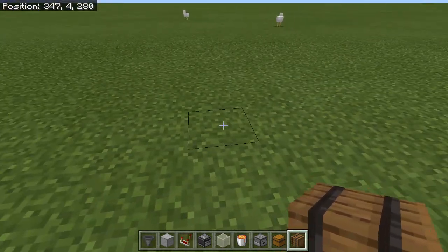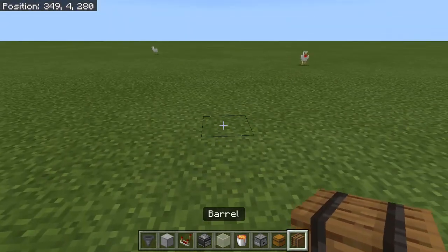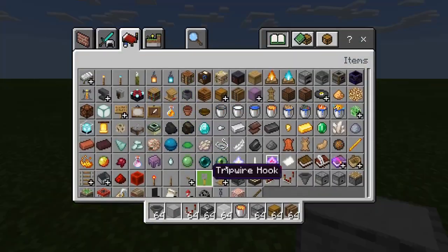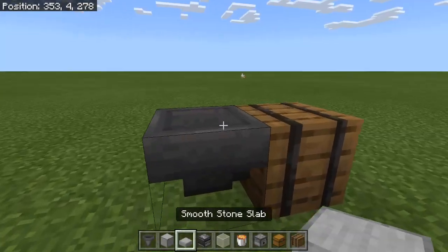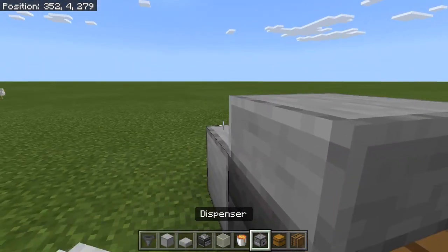To start off, you're going to need to pick what you want to use — a chest or a barrel. I would recommend using a barrel, which makes everything more simple. Start with the barrel, then a hopper going into the barrel, then grab a half slab — I'm just going to use a smooth stone slab — and place it on top just like that.